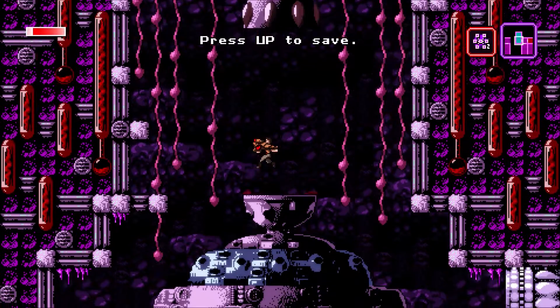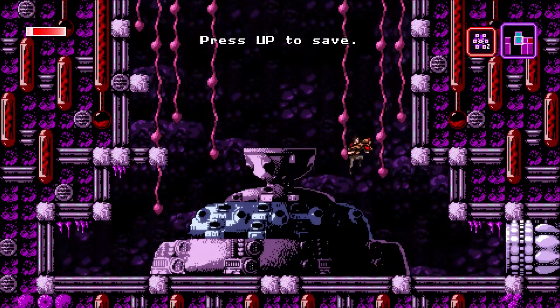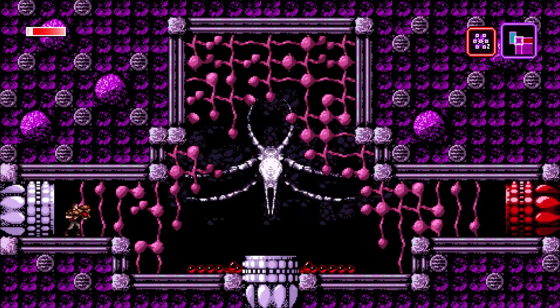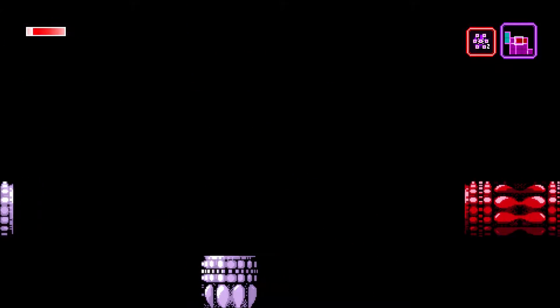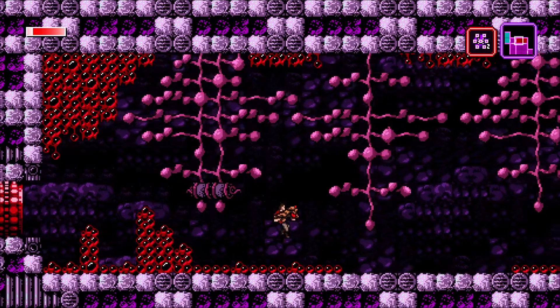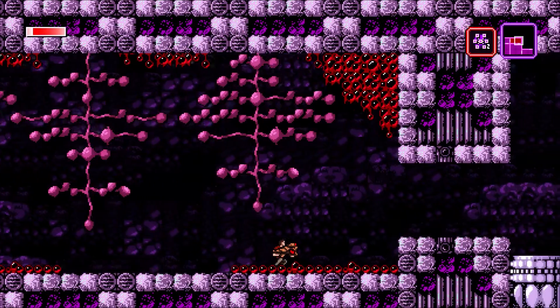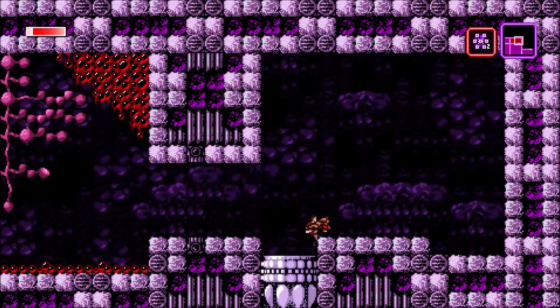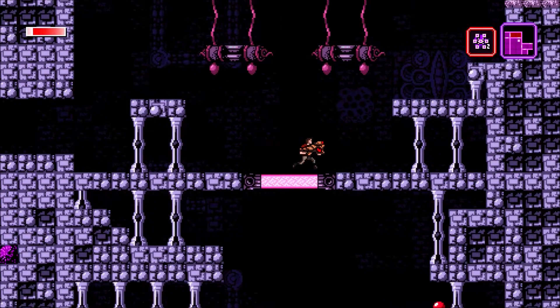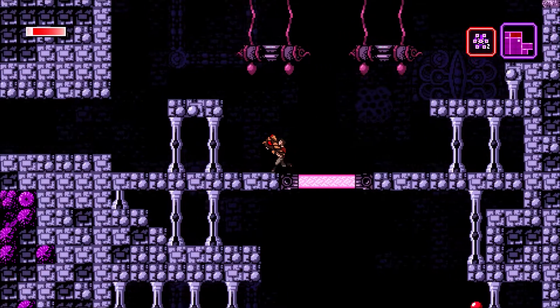Hello everyone, my name is Stealth Jacob and welcome back to Axiom Verge. Last episode we did a bit of exploring, we fought some bosses, and we were set a goal. We needed to do something with a power filter — it was for that robot head. I can't quite remember exactly what the task was.